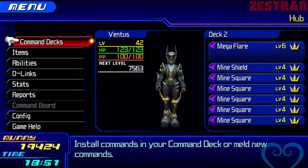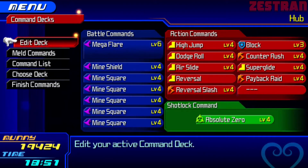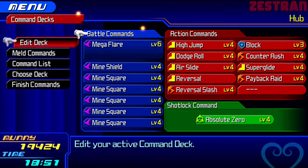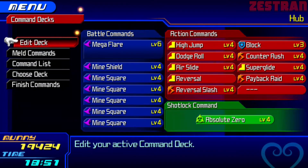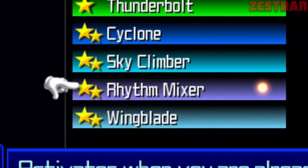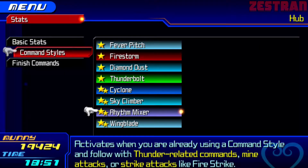So what you're going to need is a command deck that looks like this. You're going to want a Mega Flyer, and then the rest either Mind Shields or Mind Square. And make sure you have the Rhythm Mixer command style unlocked. You will need it.